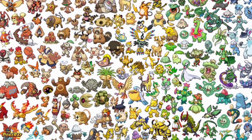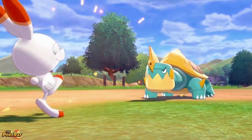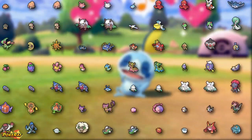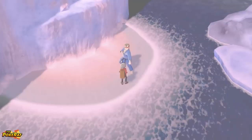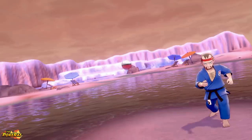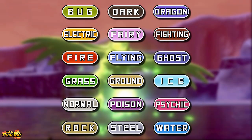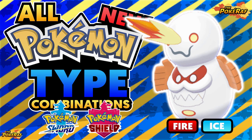Hey, what's going on guys, my name's Rav. As the generations of Pokémon go by, we get introduced to a collection of new Pokémon. With Pokémon Sword and Shield introducing us to Generation 8 pocket monsters, some of these Pokémon have presented new type combinations. A Pokémon qualifies as having a unique type combination if no other Pokémon aside from its evolutionary relatives have that type combination.